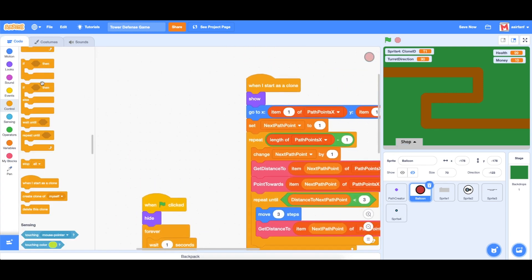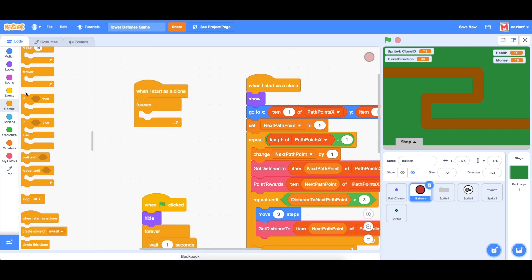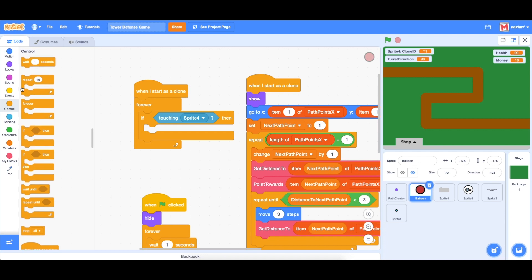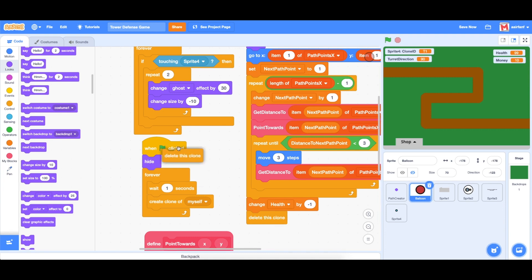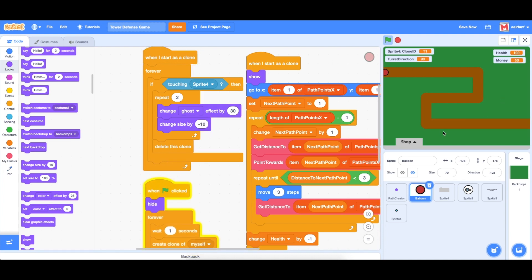In the balloon sprite we bring in a new script: when I start as clone, forever if touching our bullet (sprite 4), repeat two times — change ghost effect by 30 and change size by negative 10. This does a cool animation, and importantly we delete the clone after. If we add a new turret it starts shooting, and both the bullet and balloon do this really cool animation and delete.